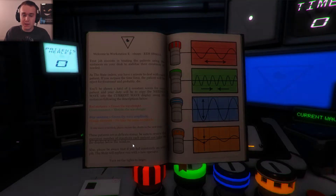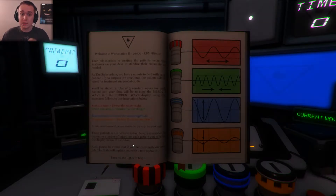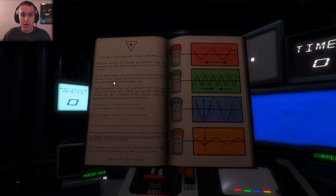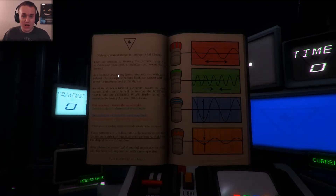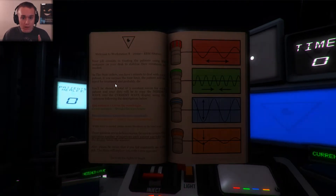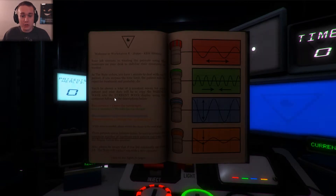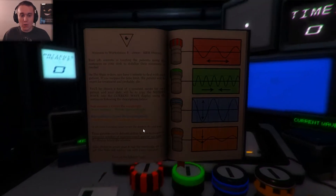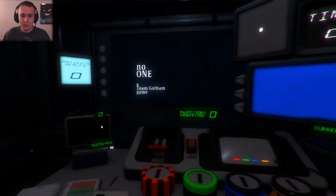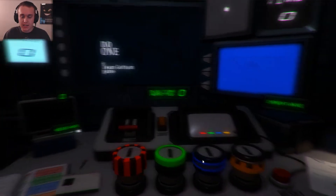This is the type of thing I want to show you guys first, because when you turn the light on that's when the game will actually start. Your job consists of treating patients using the substances on your desk to stabilize their constant needs as the state orders. You have one minute to deal with each patient — if you surpass the time limit, the patient will be rejected for treatment and probably die.